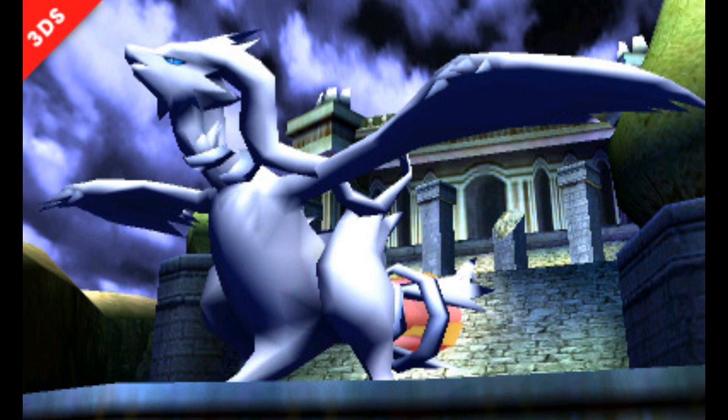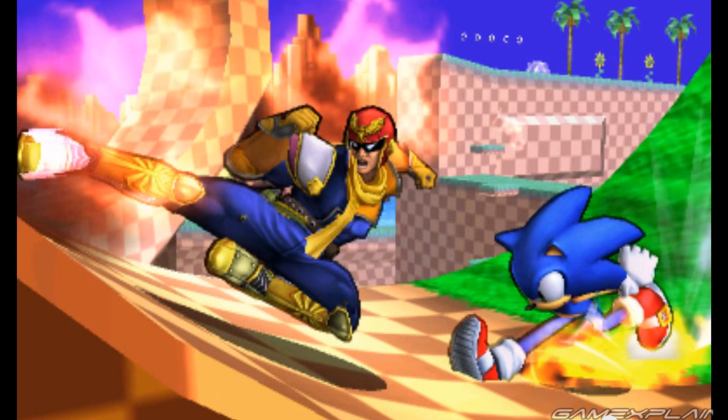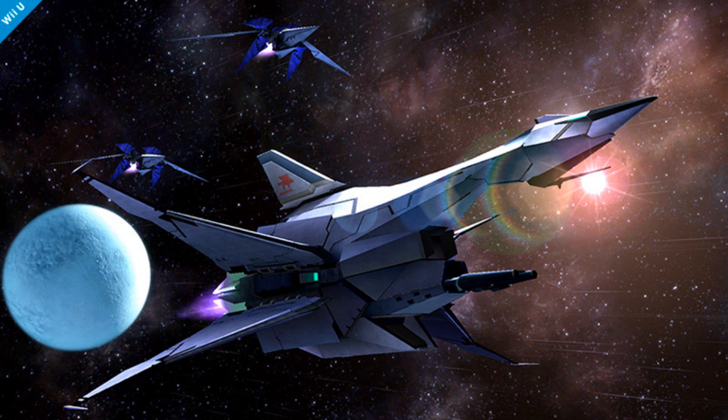There's also a new Unova's Castle stage from Pokemon Black and White. Another revealed stage — not on the official Smash Brothers website but rather in a video posted by GameXplain — is the return of the Green Hill Zone stage from Super Smash Brothers Brawl, which appears to be a retro stage on the 3DS version. Looks like there's a new Star Fox stage on the Wii U version based off Star Fox Assault.